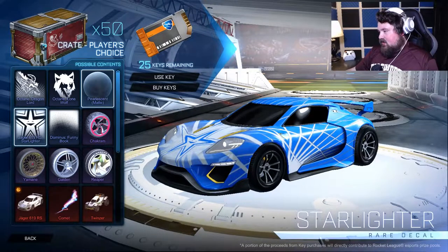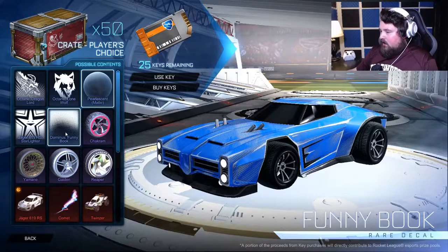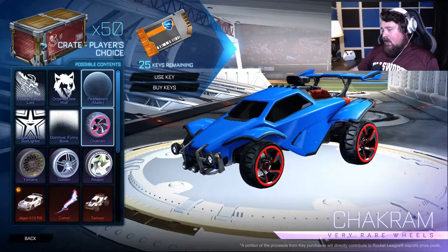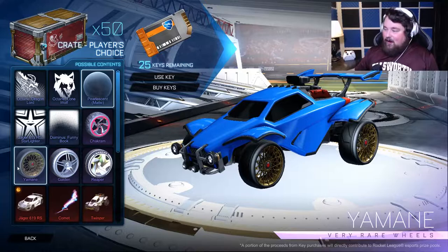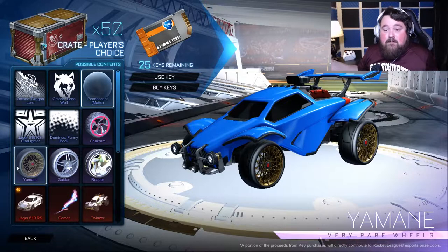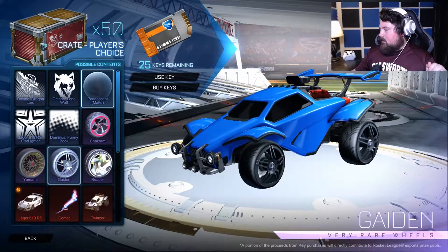We got the Jaeger 619 RS Starlighter. I've seen a lot of Dominus Funny Book and I've also seen a lot of — I think these two come from the same crate. Aren't these from the Zephyr? I wish you would say the Chakram, which I don't own a pair of, so I'd be stoked to get this just so I can say I have it. We already have a Titanium White one of these from a crate opening a week or two ago, but double painted weekend — what other colors can we get? Gaiden wheels — they're cool.